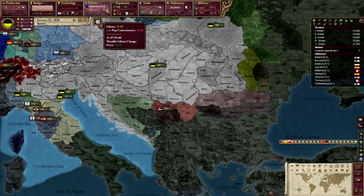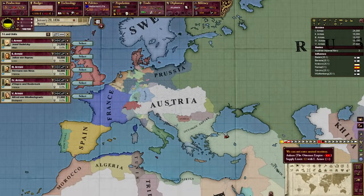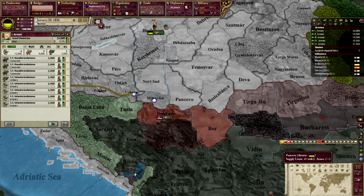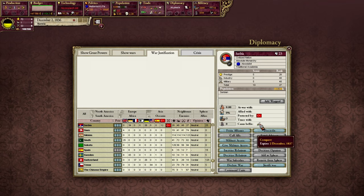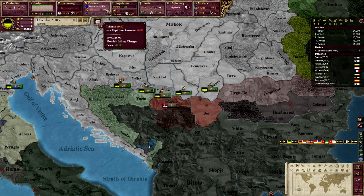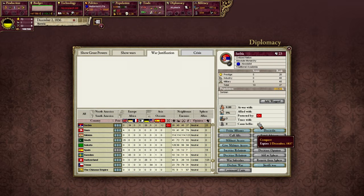We're safe because we're under 25 and burning it off at 0.1 per month. Let's run the clock and let this justification finish. In the meantime, I'm going to select all my units and move them down to the Serbian border. I just received my CB against Serbia, which allows annexation. Which means if we right-click on Serbia to bring up diplomacy, we can see Casus Belli here is conquest. In most mods, Casus Bellis last for one year with some exceptions — right now it's 2nd December 1836 and this conquest will expire 2nd December 1837.